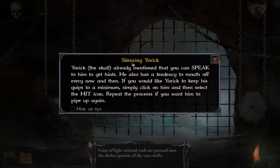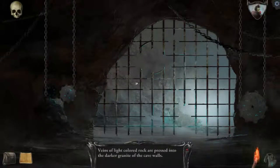Balancing Yorick — Yorick the Skull — already mentioned that you can speak to him to get hints. He also has a tendency to mouth off every now and then. If you'd like Yorick to keep his quips to a minimum, simply click on him and select the hit icon. Repeat this process if you want him to pipe up again. Man, they're still giving us tutorial information this far into the game.